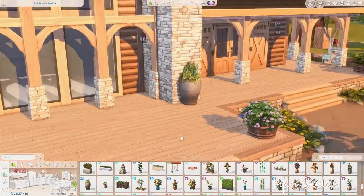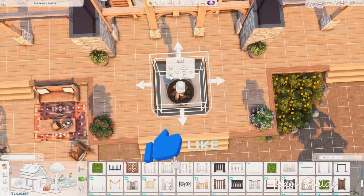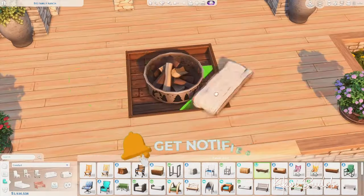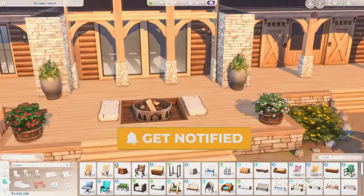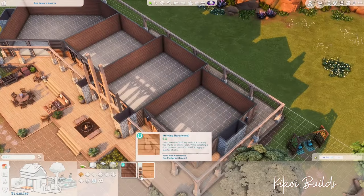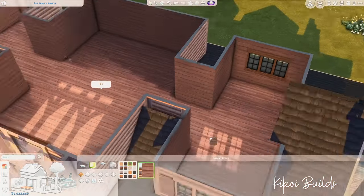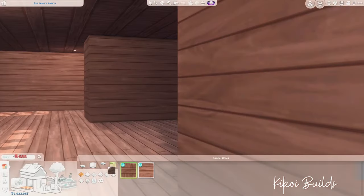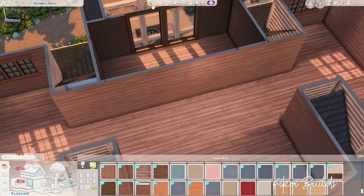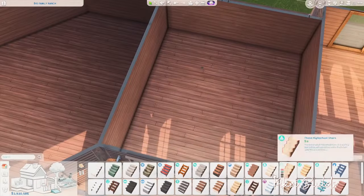Now placing plants outside and also the little fire pit from the little campus kit, which I placed in a sunken spot. It's completely functional — sims can gather around, tell stories, roast marshmallows and hot dogs. It's a cute little spot for sims to enjoy the outdoors.